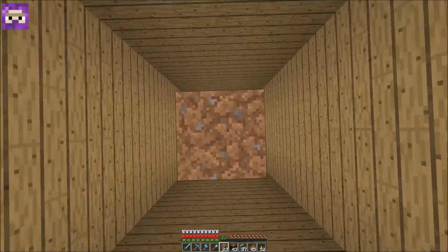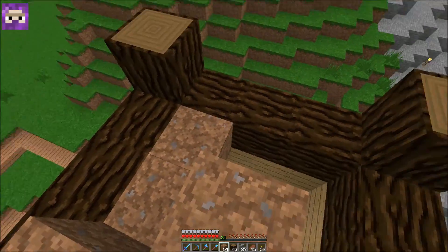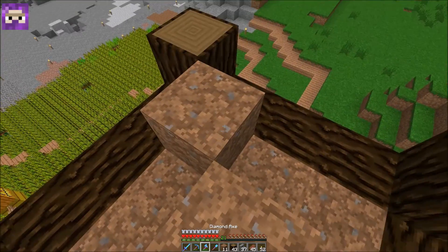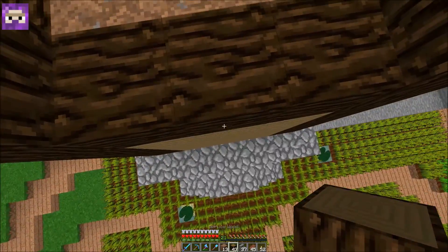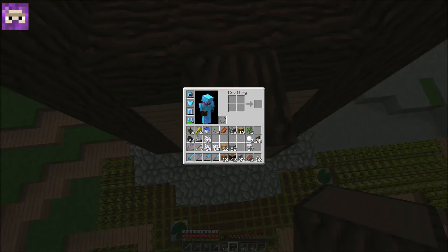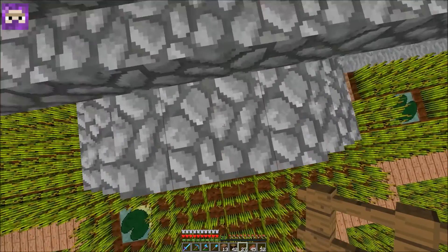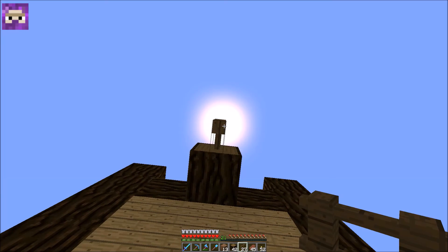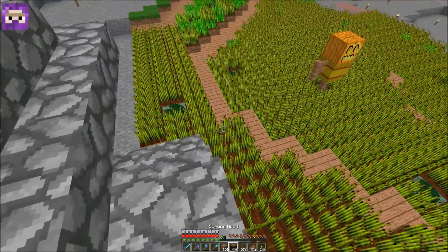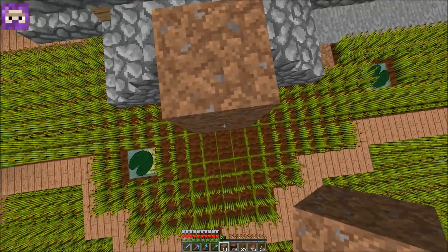All right, we're at the top. We're gonna put this just to keep us from falling all the way to the ground. From here we're gonna go out one — got our spruce wood fence. You can't stand on top of a stair or on top of a fence post apparently — that's a thing. Okay, let me see if I can do this. We're gonna build out — actually go out one more, then we're gonna go up from here.